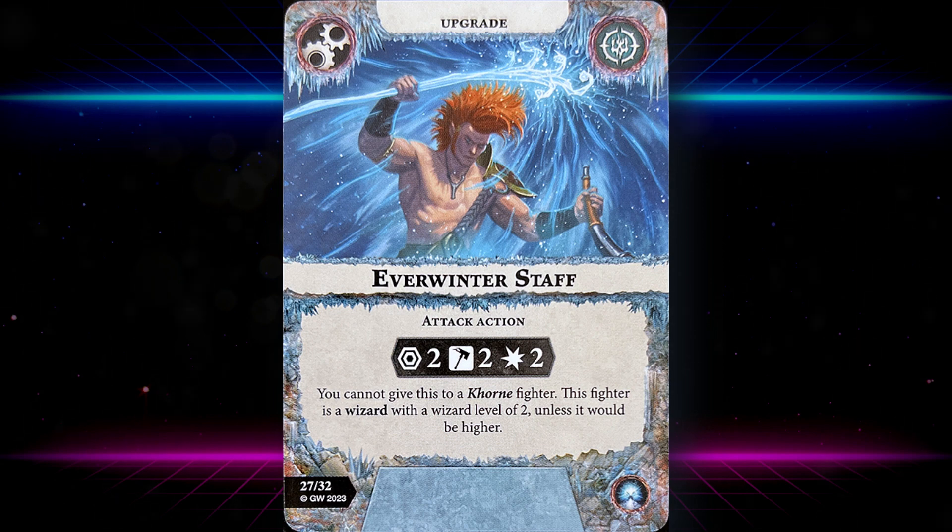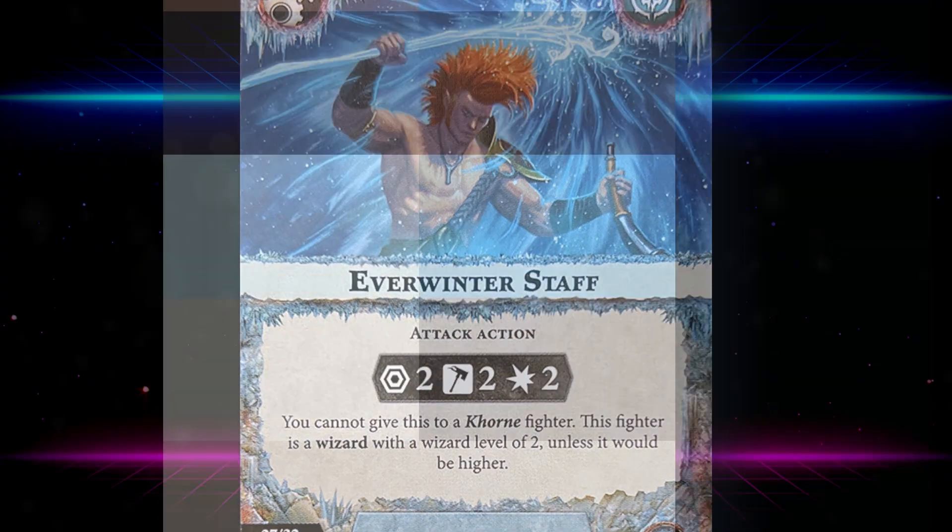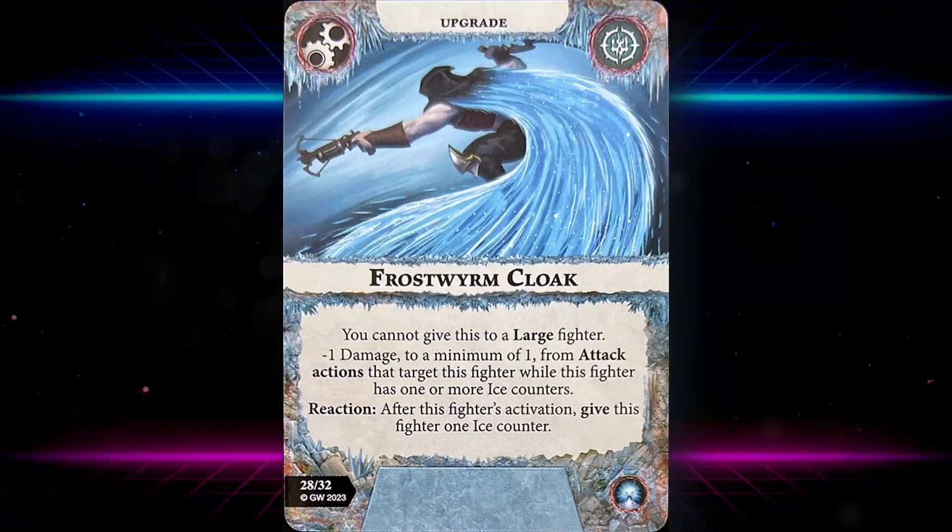Everwinter Staff is an attack action upgrade — range two, smash, two damage. You cannot give this to a Chorn fighter. This fighter is a wizard with a wizard level of two unless it would be higher. Also a decent attack action upgrade — pretty nice.